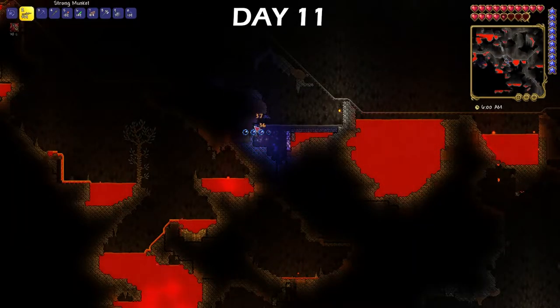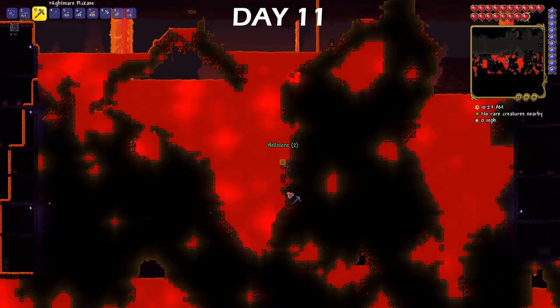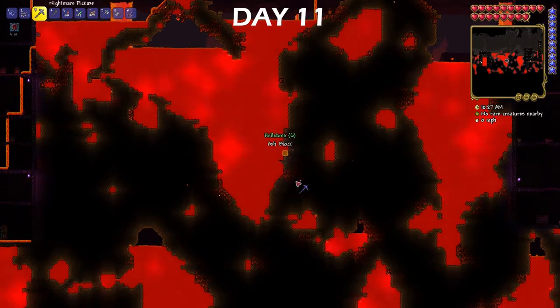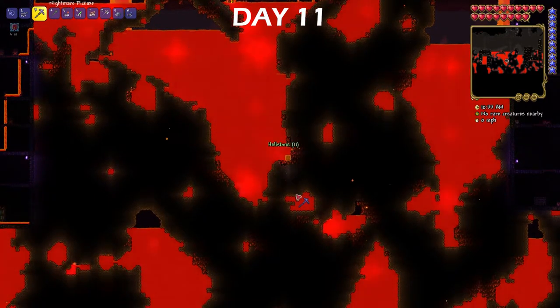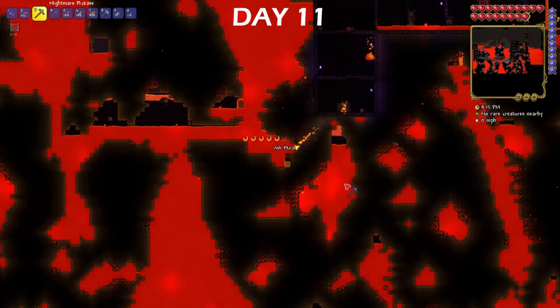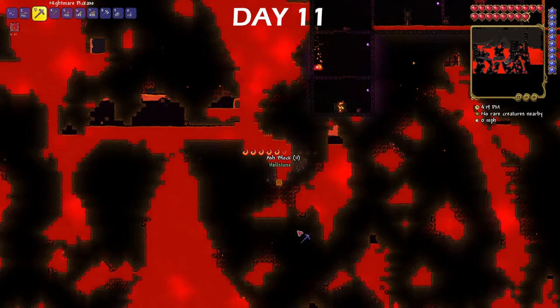Along the way, I killed Tim and stole his hat, which I thought was really funny. Now, mining Hellstone is tricky, because not only does it hurt you when you touch it, but it also releases lava when broken, so I drank an Obsidian Skin Potion to become immune to lava and negate the burning effect for a few minutes. To make the armor set and the tools that I wanted, I needed roughly 70 Hellstone bars, which equates to about 210 Hellstone ore, so I was down there for quite a while.